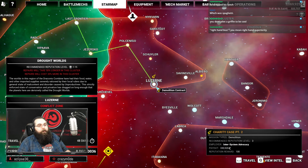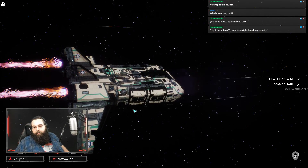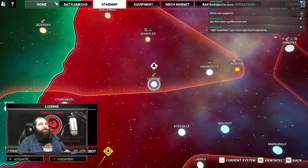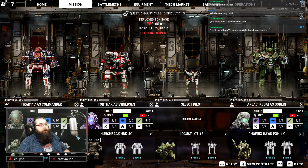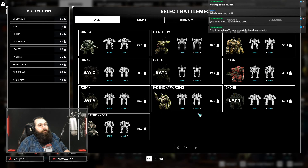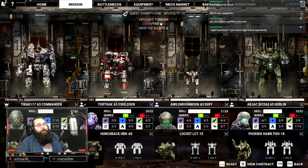To Luzerne. Continue, Charity Case. Right-hand bias — you mean right-hand superiority? I would hesitate to call it superiority in this particular case. Unless you spec into the shield arm and other things, then yeah it's a right-hand bias. Alright, this would be a demolition. That's the one thing I do miss from Reloaded — the reinforced arm. Oh yeah, that was cool. I'm gonna bring this just to see how toasty it is and to see if four tons of ammo was enough.